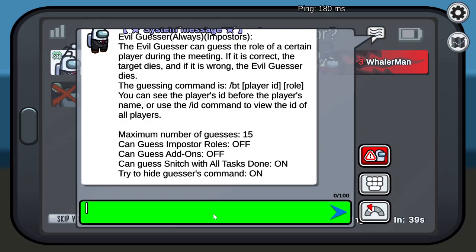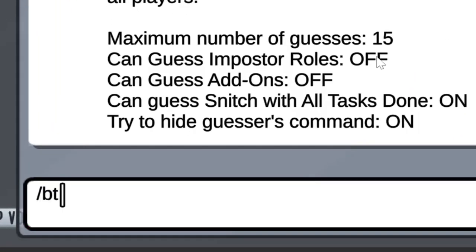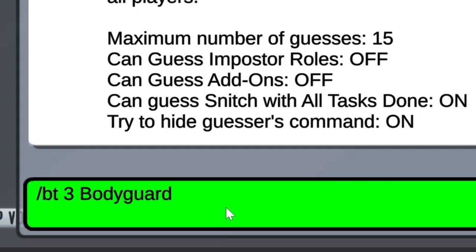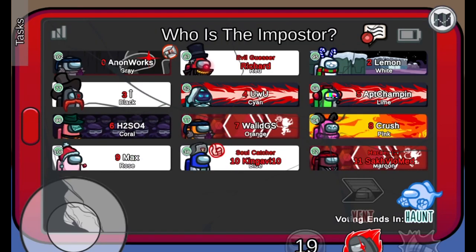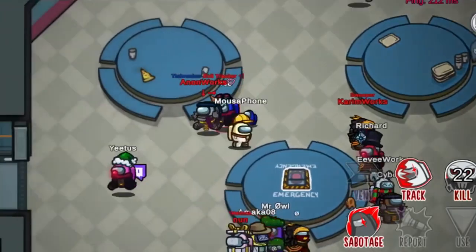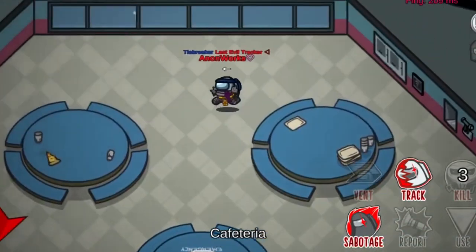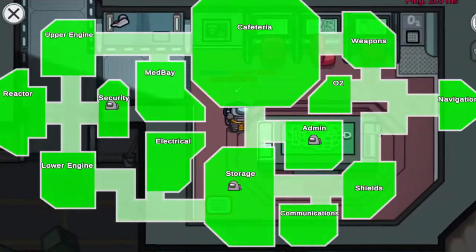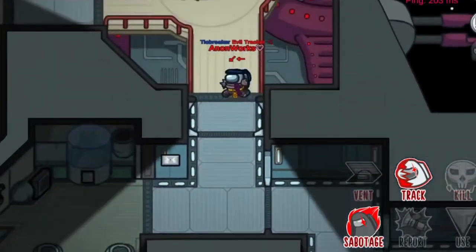Evil Guesser is an impostor that has the ability to kill someone during meetings if they guess their role. To do this, they can use the command: /bt, player ID, role. If their guess is correct, the Evil Guesser will kill the targeted player. However, if their guess is incorrect, the Evil Guesser will commit suicide instead. Evil Tracker is an impostor that has the ability to track impostors and other players. The Evil Tracker can also shape-shift into someone to switch their tracking target. If their teammates make a kill, the Evil Tracker will see a kill flash.